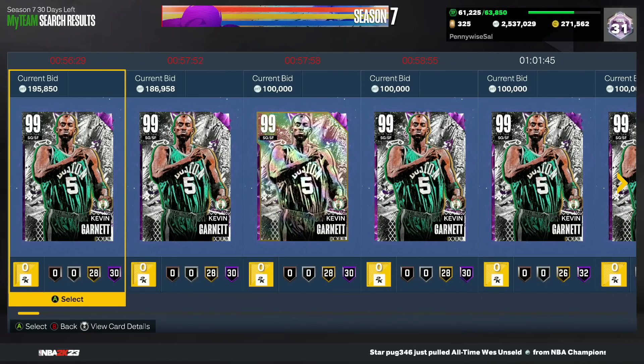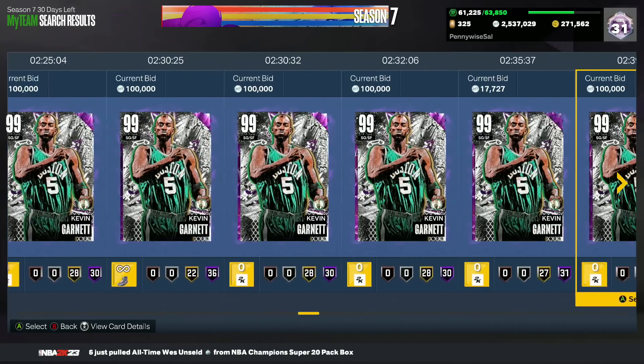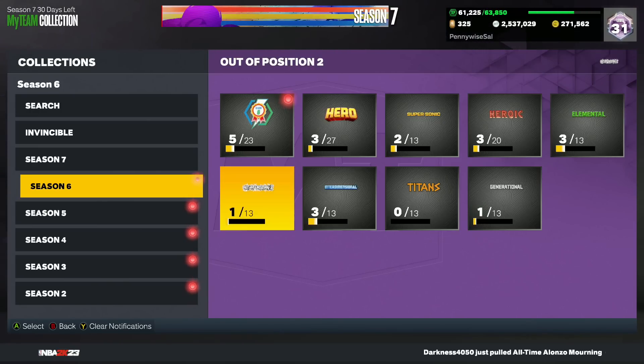The first card I want to talk about might be one of the best cards in these Super Packs — the Dark Matter KG. He's been consistently going for over 300,000 to 400,000 MT, and now you can find his Dark Matter version for only about 250,000 MT, maybe a little bit more like 300K at the most. He's gone down a decent amount, and he's still one of the best small forwards in the game. If you can get him for anything under 250K, even under 300,000, I think that's really good value.